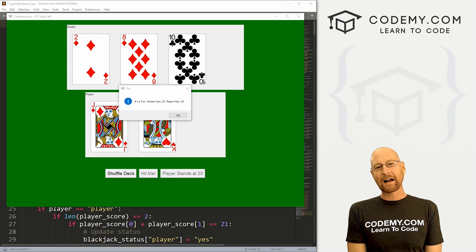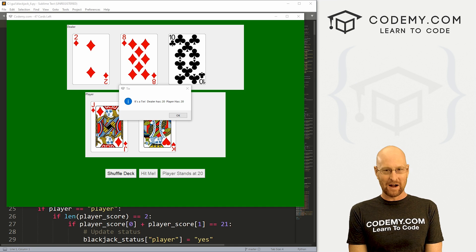What's going on guys, John Elder here from CodingMe.com and in this video we're going to work on our dealer cards for our blackjack game with Tkinter and Python.